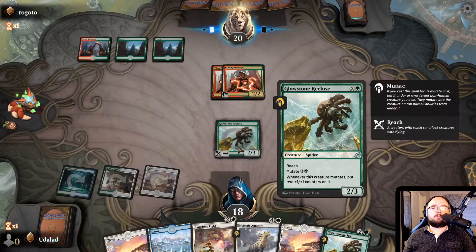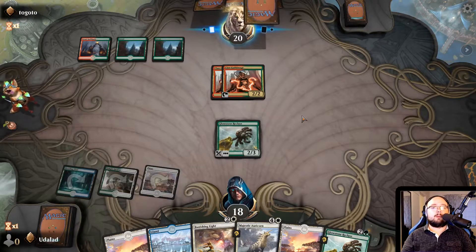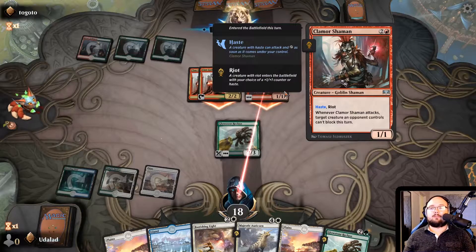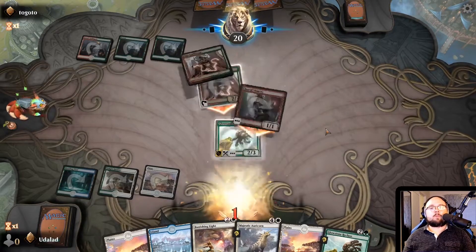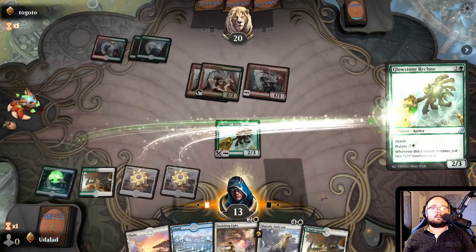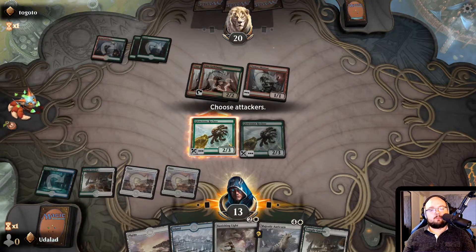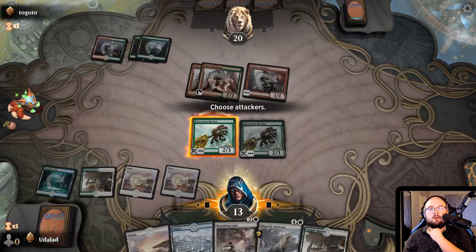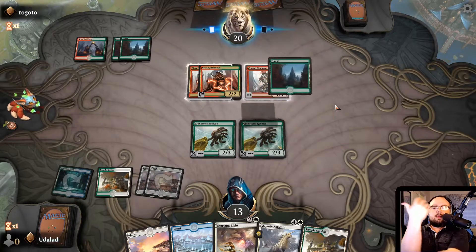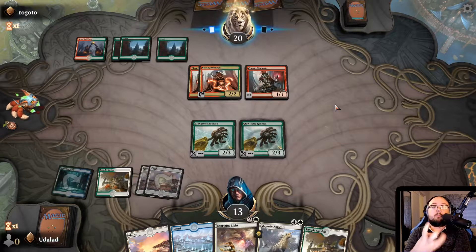Now we're gonna mutate another spider onto the spider, which causes the spider to become a stronger spider — it becomes a double spider, and everyone knows spiders are the worst so no one wants to fight a double spider. Or rather, we're going to play it as a separate spider because this little bastard makes it so that creatures can't block. So we definitely play it as another spider so we have two spiders that can be annoying. There we go. I think we want to get some healing next turn from the Majestic Oricorn, but it's better to be conservative here.